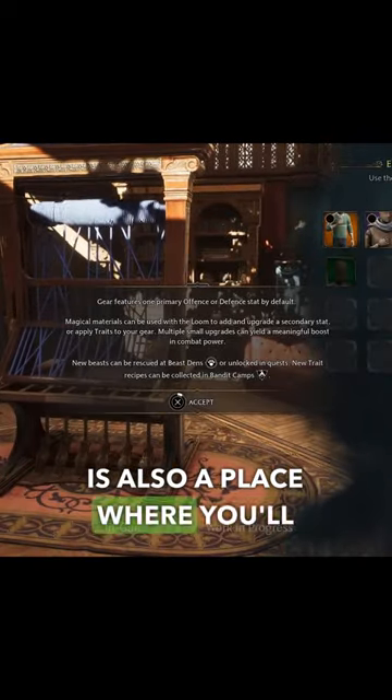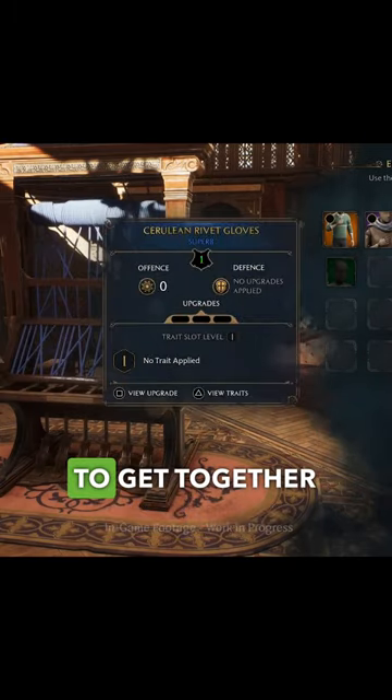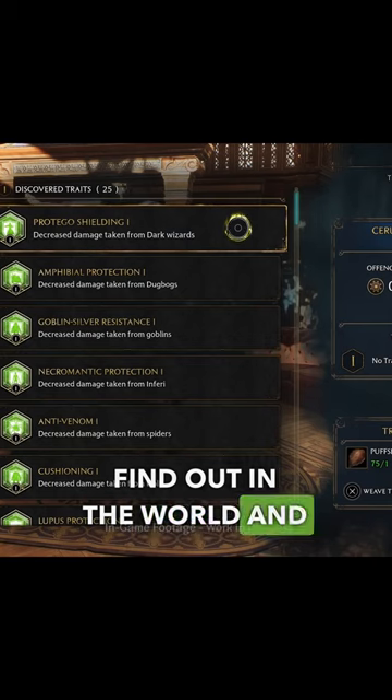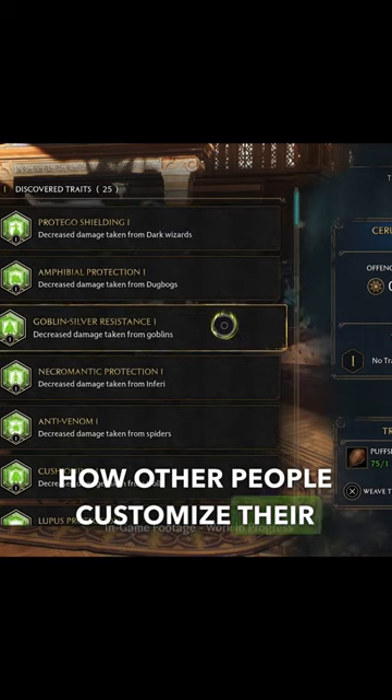The Room of Requirement is also a place where you'll be able to upgrade your gear and learn about things in the world. Being able to get together resources and upgrade certain gear that you find out in the world, and swapping those upgrades out as you need to. And I'm really excited to see how other people customize their rooms.